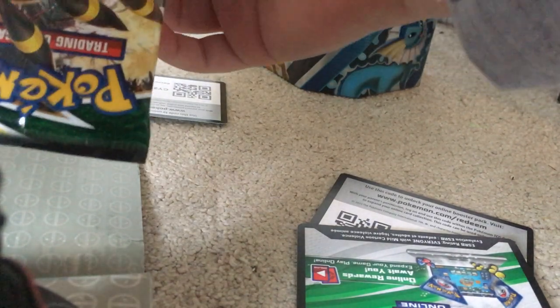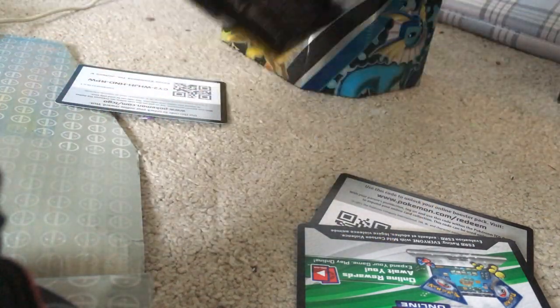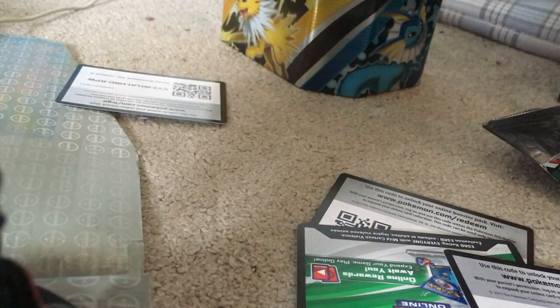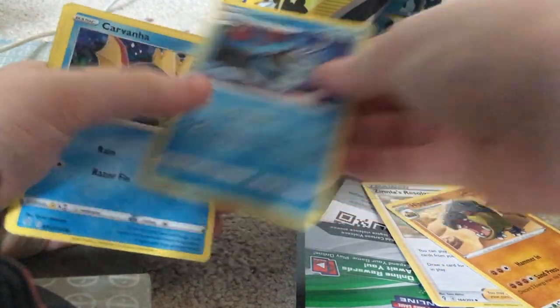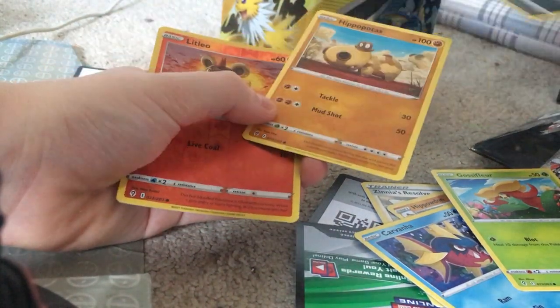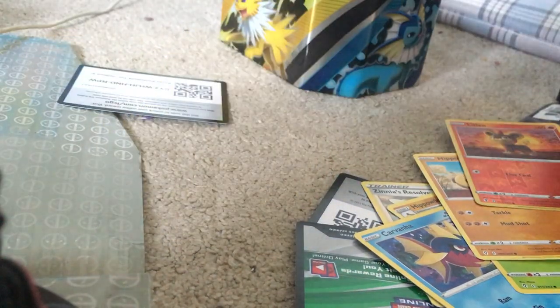Opening Evolving Skies from the Vaporeon tin. One, two, three, four to the front. We got Energy, Zangoose, Hippowdon, Tentacool, Kavanagh, Glassyflower, Fletchling, Scraggy, Jangmo-o, and Salazzle.